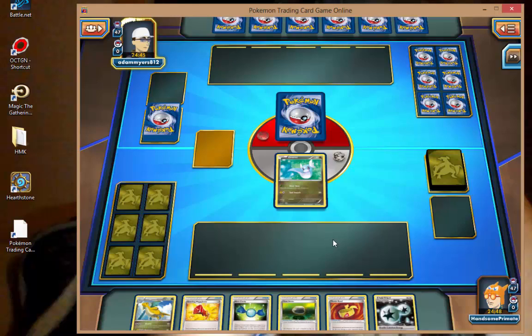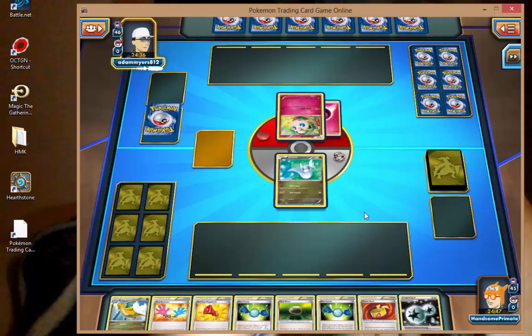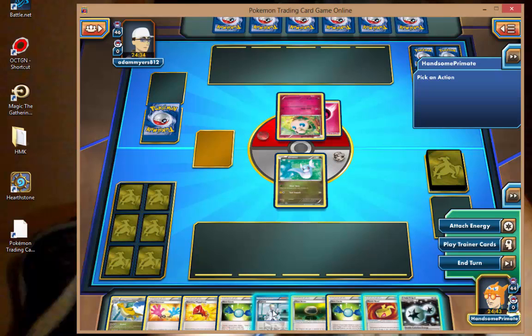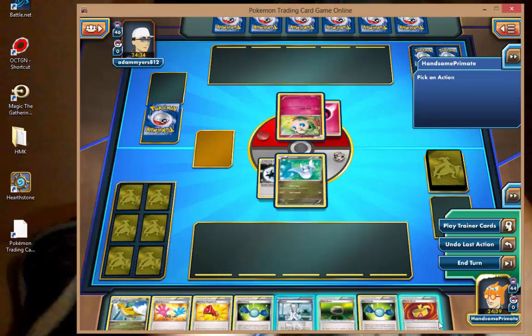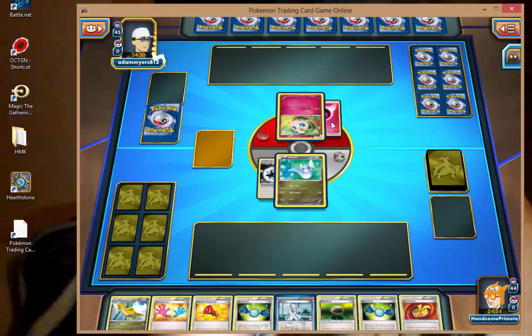We start off with not only a Dragonite but a Rare Candy and a DCE in hand — all very, very good. If we get a Grass Energy, we'll probably attach that first. There's no other color. Let's get rid of this entire hand. Okay, attach that. Muscle Band right now? I don't see the need. We'll pass. Both of us have giant hands and nothing to play — it's a Fairy Jigglypuff deck. I wonder if it's going to be Hocus Pocus to prevent me from attacking or Balloon Barrage based on energy in play.